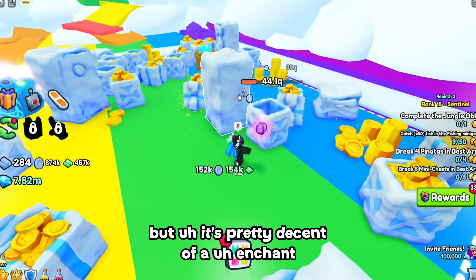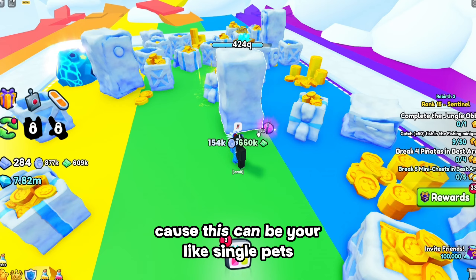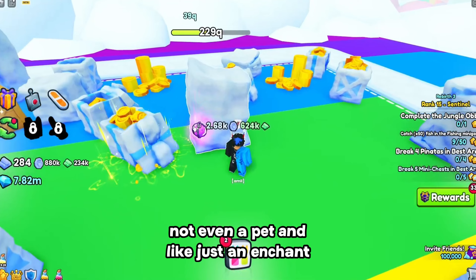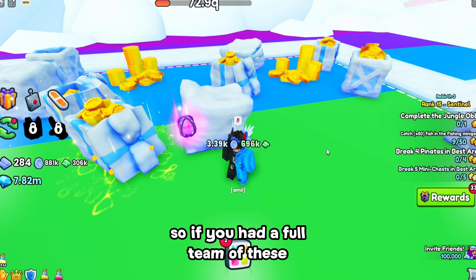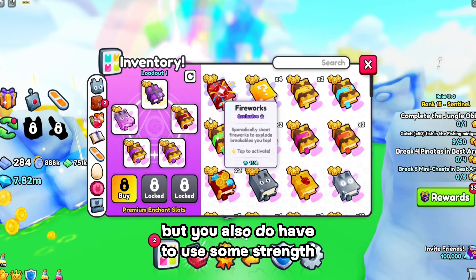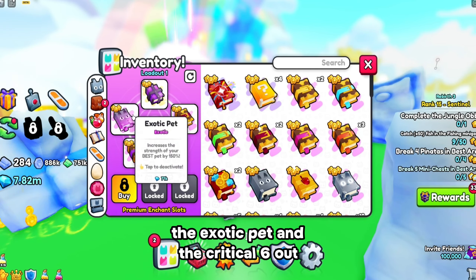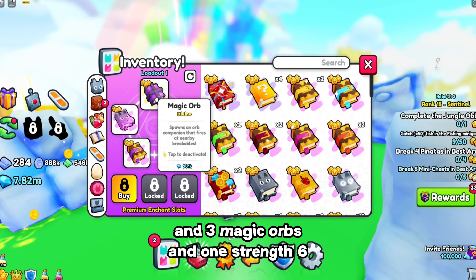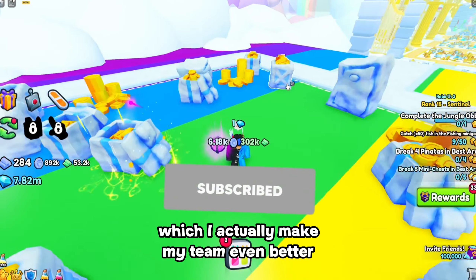It's pretty decent of an enchant, because this can be your single pet slot and you'll actually do 39Q, which is a lot of damage for just an enchant. If you had a full team of these, this would actually do pretty good. But you also do have to use some strength enchants and some criticals. So I might get the exotic pet and the criticals 6 out, and have criticals and three magic orbs and one strength 6, which would actually make my team even better.